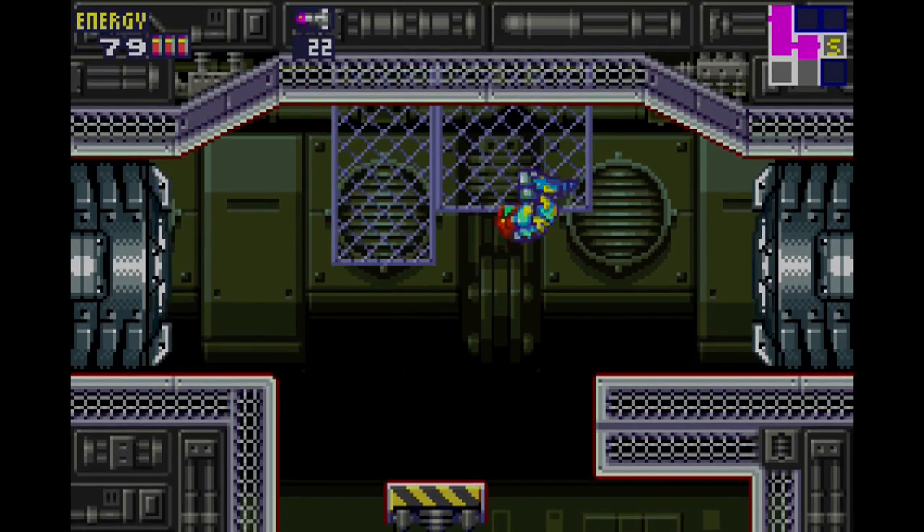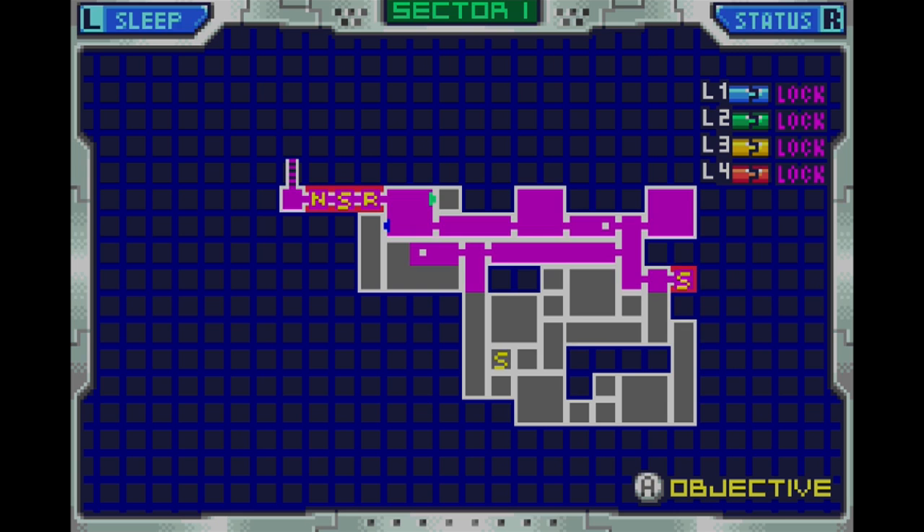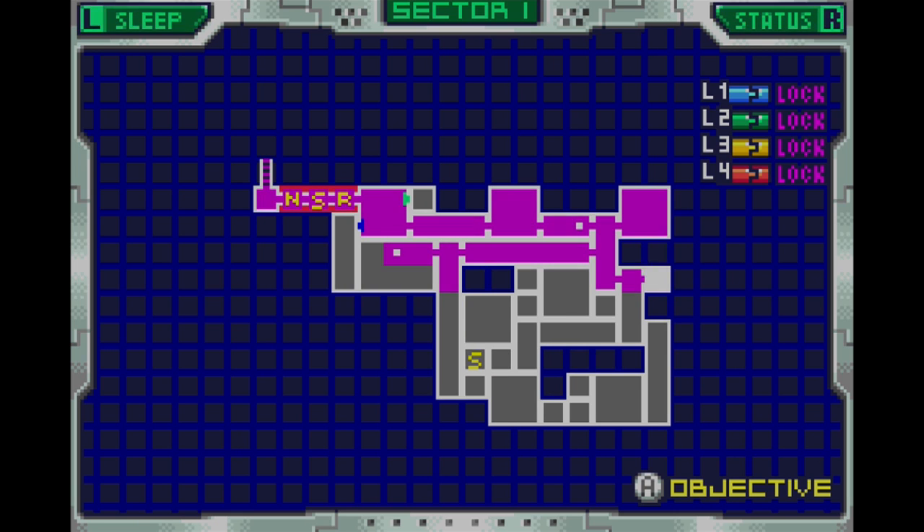Anyways, I'm gonna be going this way for right now. There's a save room here, and you know what — yeah, I think this is actually a pretty solid spot to leave off this episode. Next time on Metroid Fusion, we will finish up here in Sector 1 and probably move on to the next sector. I do not want to engage in sleep mode. I'll see you guys for that then. Peace out.